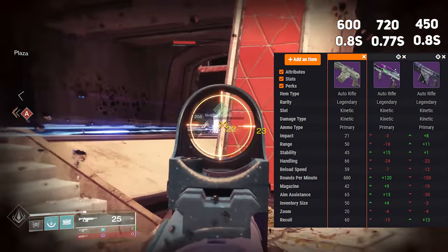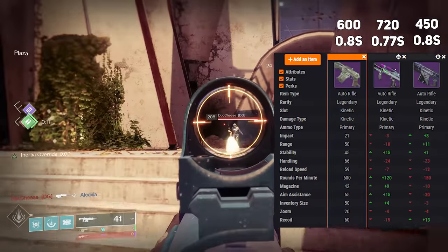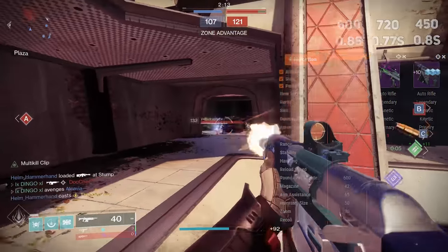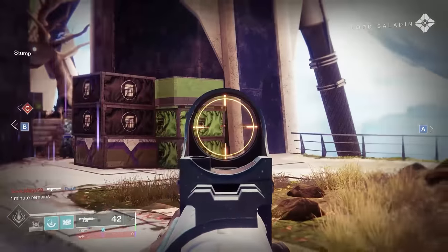Time to kill wise, rapid fire actually beats out adaptives now at 0.77 seconds, and precision rifles are actually right there tied with the same time to kill value of 0.8 seconds, matching that of adaptives. So why should you use Scathelock, a kinetic auto rifle that shoots 600 rounds per minute?